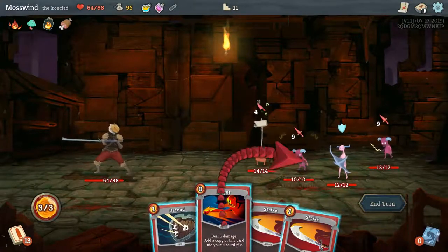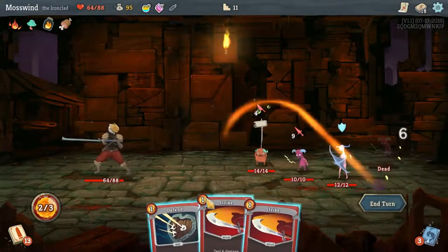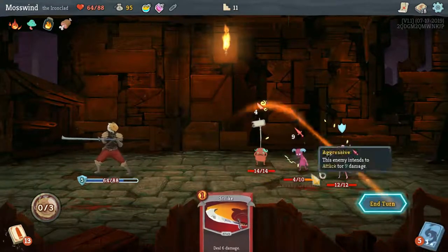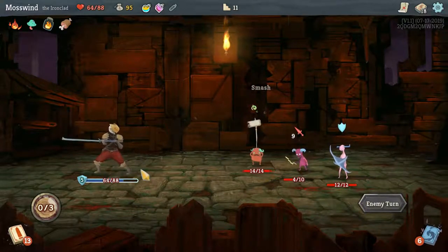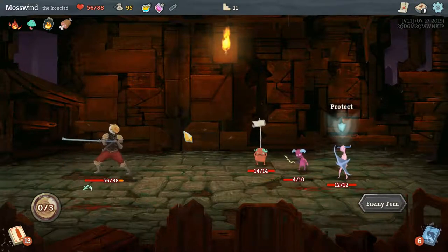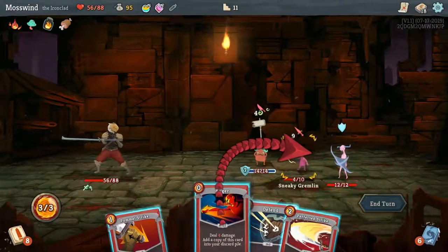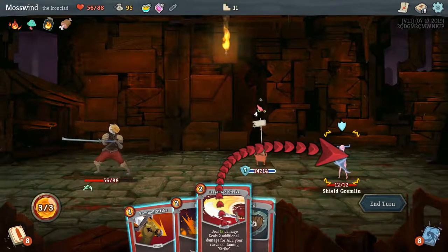Let's start the anger stacking here and kill the one in the back. Defend. And then start killing the sneaky one. These goblins can get annoying because they buff each other and negatively buff you. He's now giving him damage protections. This one's dead.